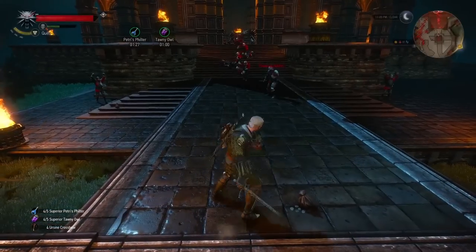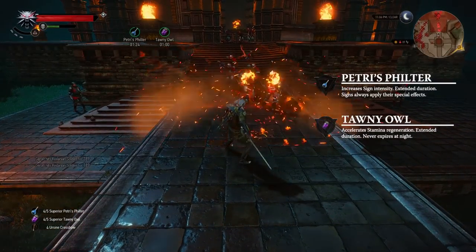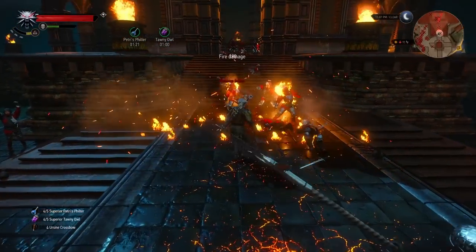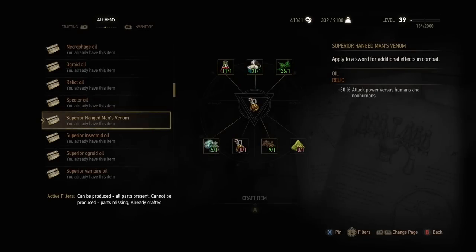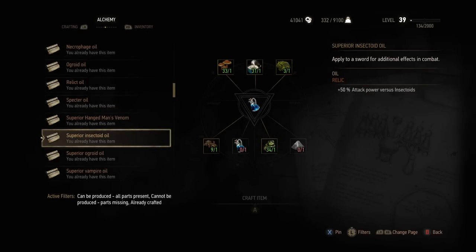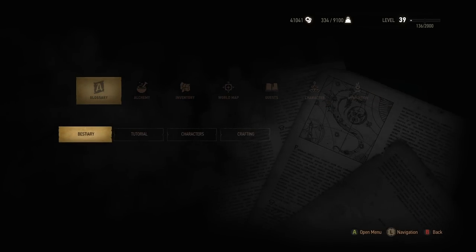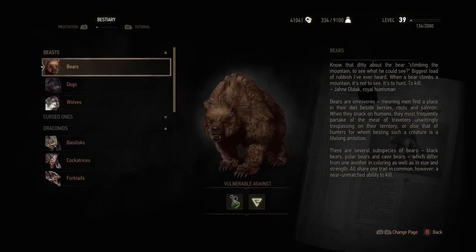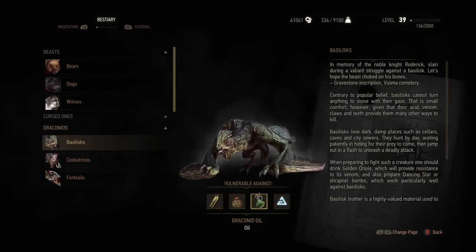For those of you who love their magic, Petri's Philter and Tawny Owl will increase sign intensity and stamina regeneration. A Witcher's blade coated with superior oil will deal 50% more attack damage. The Witcher bestiary will inform the reader which oil will be the most effective against a variety of monsters or men.